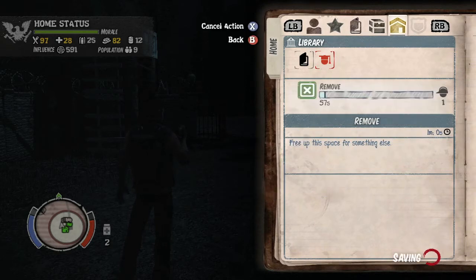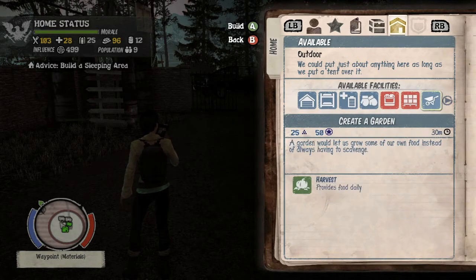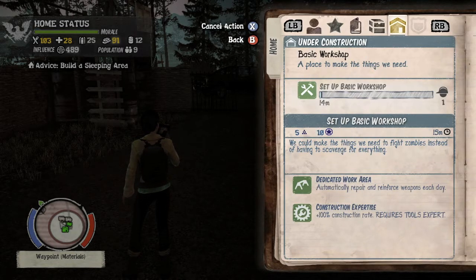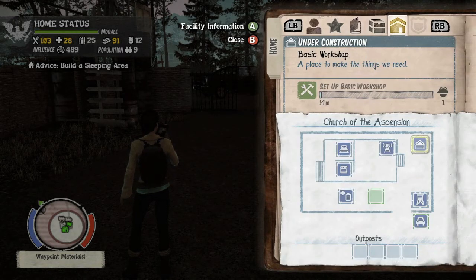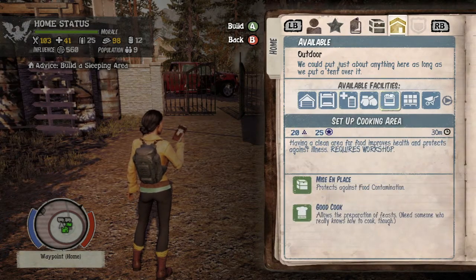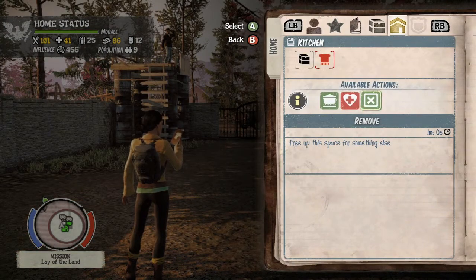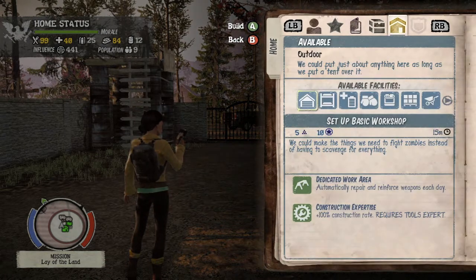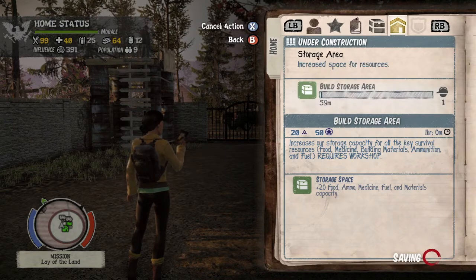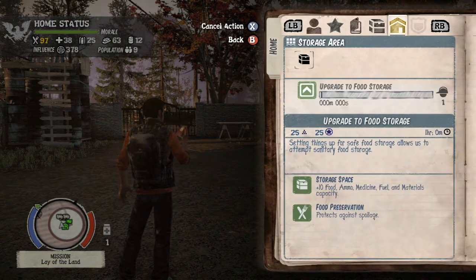Then you want to build the next things. Scroll to the right — there are more building options there. As you can see, there are red items that require a workshop to build. So if you accidentally disassembled your workshop like I did, you have to build a new one. Once you have your workshop, these will turn green and you can build them. Build a cooking area — that's going to take a while. Then remove your cooking area once it's done and build a storage area. Remove it as well; these take an hour. The dashboard method really, really helps out here.